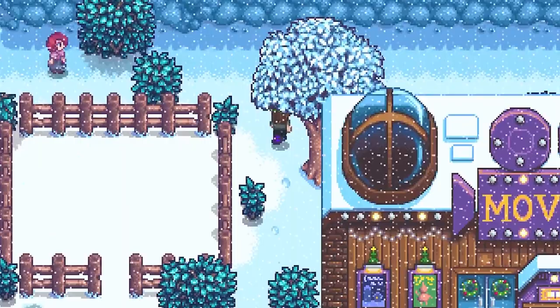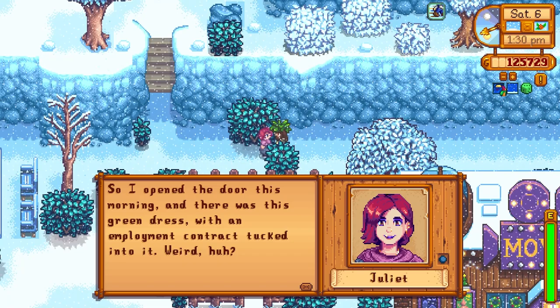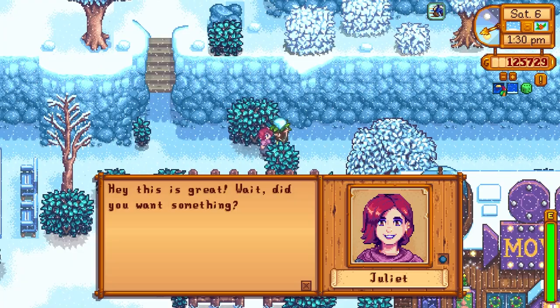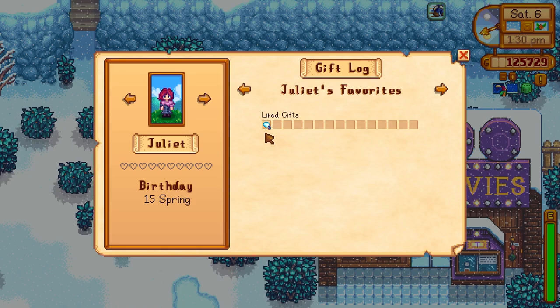Here comes Juliet right now. She says she opened the door this morning and there was a green dress with an employee contract tucked into it. Weird, sort of weird. I gave her a diamond — hey, this is great. She liked the diamond. She didn't love it, but that's good to know.